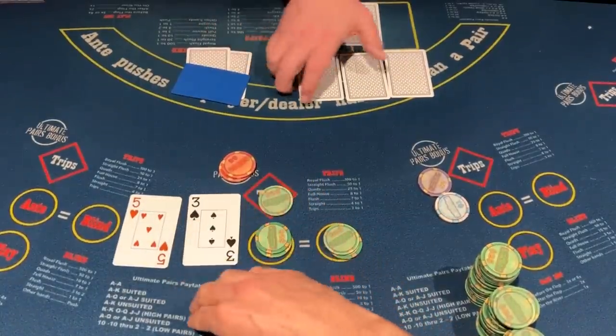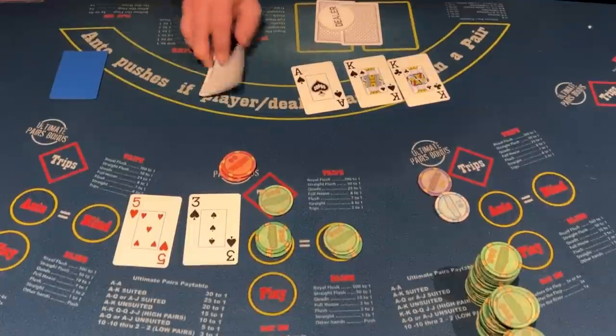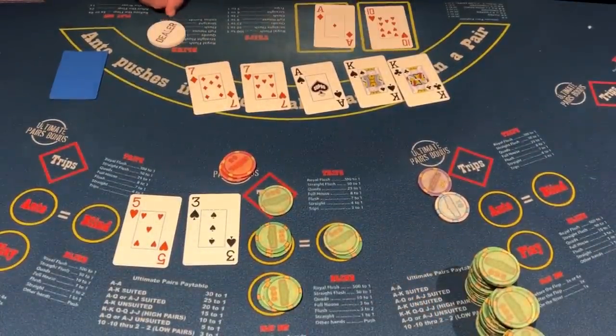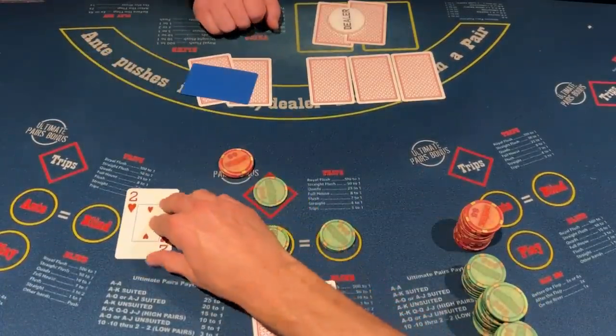Five of hearts, three of spades — we need low cards, but those are not low cards. This is great for us because we're playing the board. We got two pairs with the ace kicker, but the dealer is playing with three pairs — they have aces, kings, and sevens.